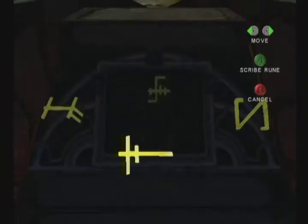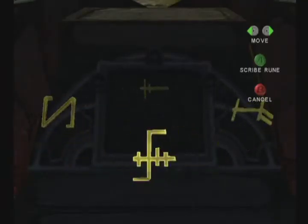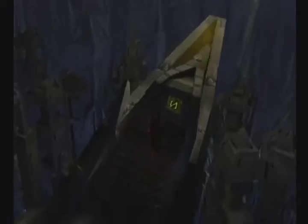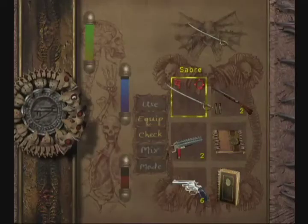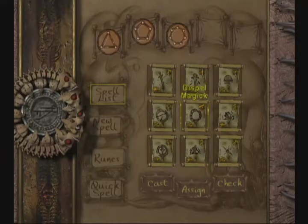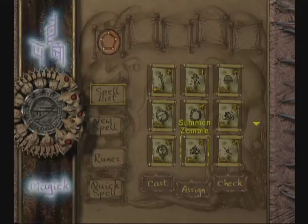Luckily this game has a pretty fun combat system, even if sometimes I'm not so good at it. Does it matter what symbol we put where? Yes — well, sort of. With the Pargon runes, that's the only thing you can put there. But with the other runes, I believe you can select other ones, and if you select the wrong ones, the puzzle just won't work.